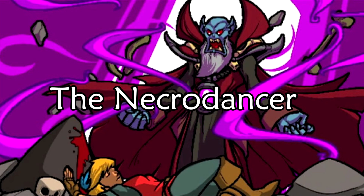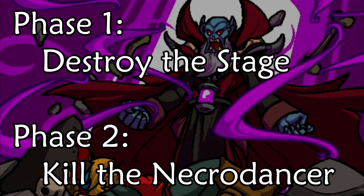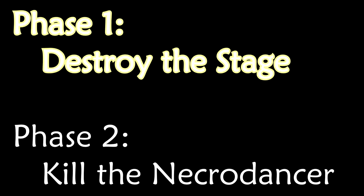The Necrodancer boss has two phases. In phase one, you want to destroy the stage to get him off it and grab the golden loot. The moment the stage tile underneath the Necrodancer is destroyed, phase two starts. In phase two, you want to hit the Necrodancer six times to kill him.